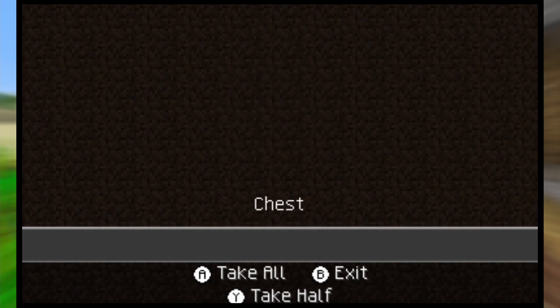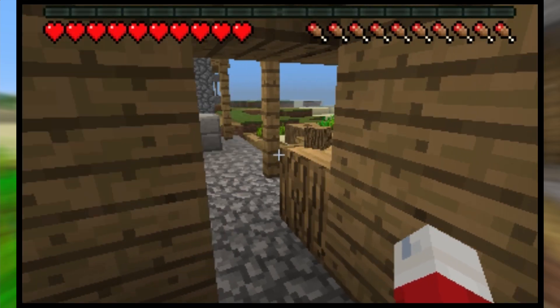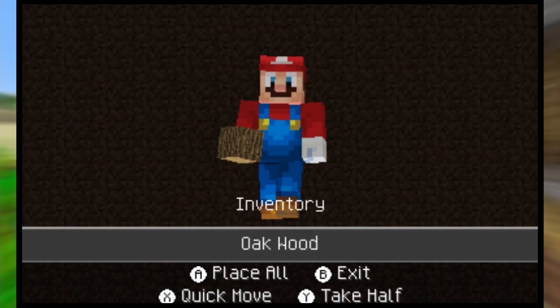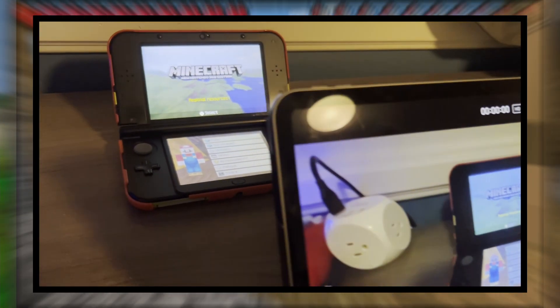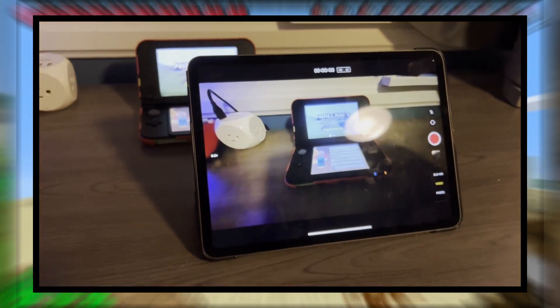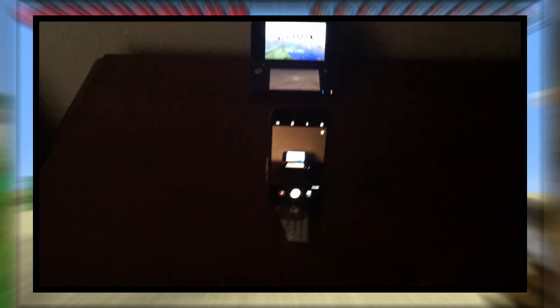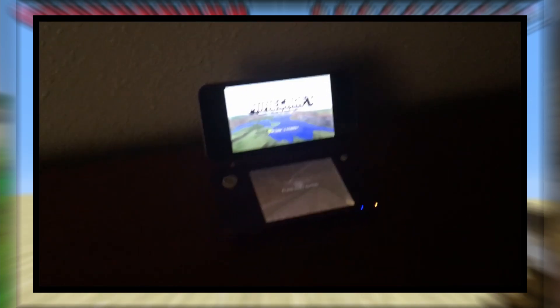Now that you have your timer set up, it's time to find the perfect recording setup for you. There are several ways you can get the perfect recording of your 3DS. The first setup you can do is point an iPad or phone at your 3DS on a table, or you can place a phone at the edge of a table or desk and have your 3DS underneath it. Either way, make sure that both screens are visible throughout the entire video.